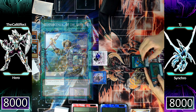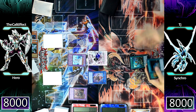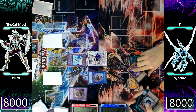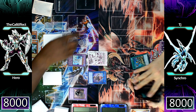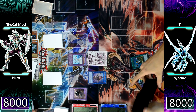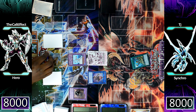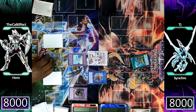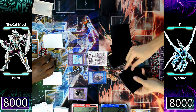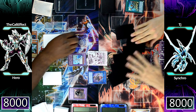TJ's not really in a good position. He activates Reinforcement of the Army to search a Warrior Monster, then tries to follow up with Terraforming. I'm like, nah — you gotta search ROTA first, stop stacking them together. Dark Law's effect activates — any time an opponent searches a card from their deck to hand, I get to banish a card from their hand. I think he should start with Terraforming first. Regardless, Dark Law rolls 1 through 6, hits 4, and banishes an Empowered Warrior.